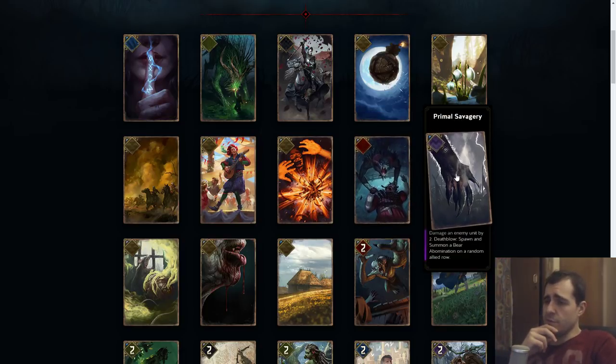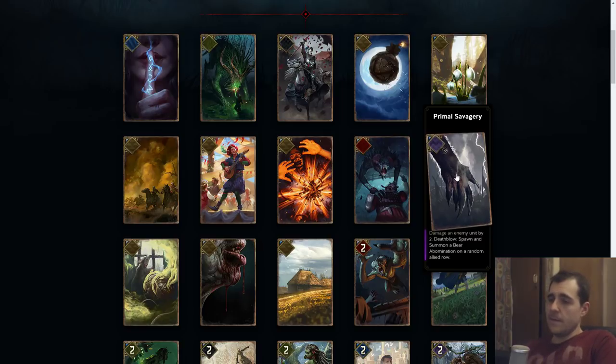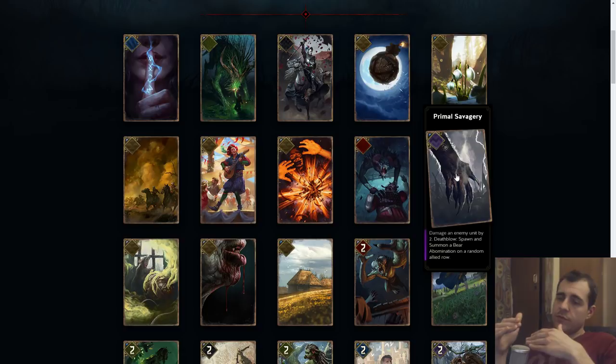Damage done by two, death blow: spawn and summon a Bear Abomination to a random allied row. These are kind of win-more-ish cards. Setting up two damage is not too hard — this encourages Crach as a leader a little bit more. It's kind of okay. The value can change drastically based on whether you can actually trigger the death blow or not, and this might encourage players to have a less vulnerable situation on the board.